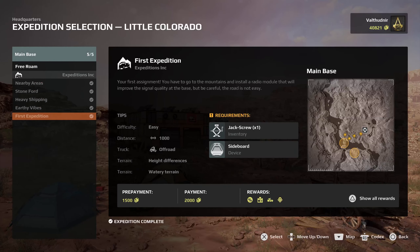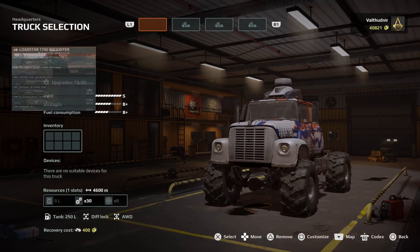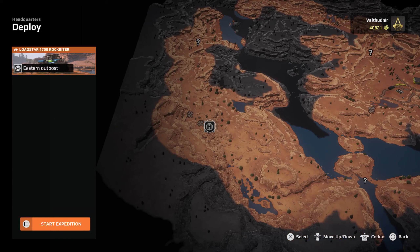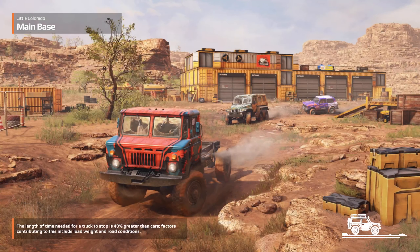You would go to Little Colorado. You would go to Free Roam. You would pick your truck. And then from here, you go to Deploy — it'll bring you here automatically. Select it, but then go down to Field Operation on the D-pad. Select it with X, and then hit Square. And bada boom, you're done.